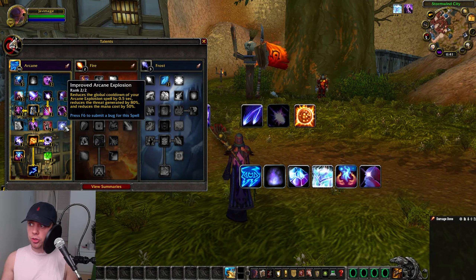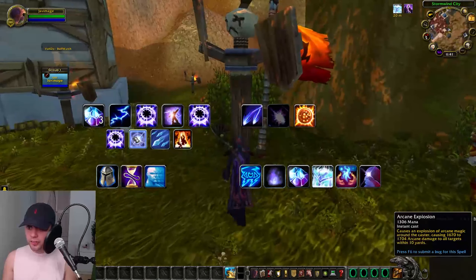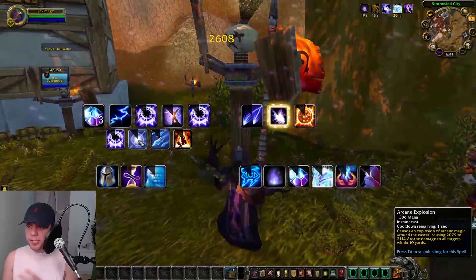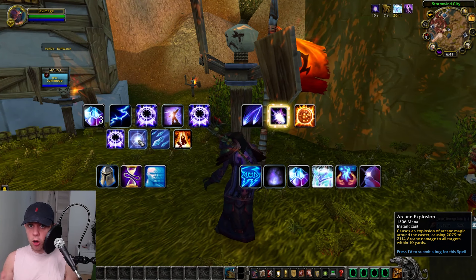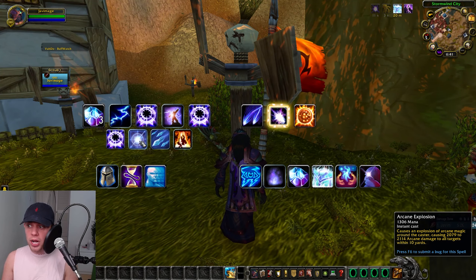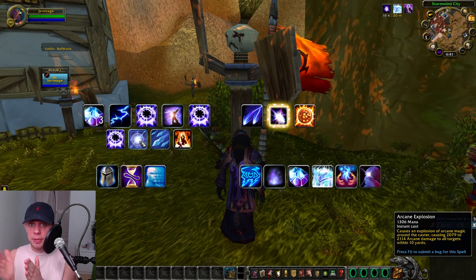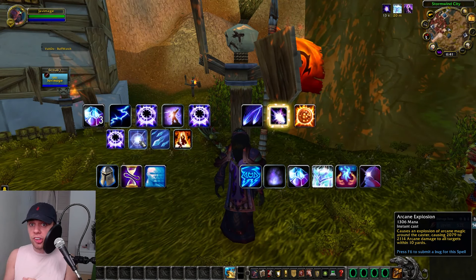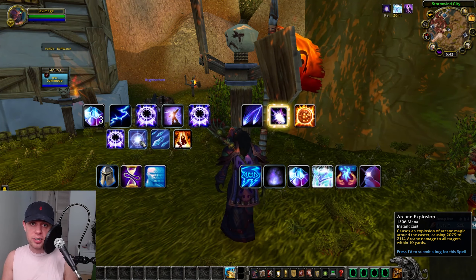Improved Arcane Explosion reduces the global cooldown of Arcane Explosion, reduces the threat generated, and reduces the mana cost. Arcane Explosion costs 1,300 mana and we're going to be using this in AoE quite rapidly, so reducing that mana cost and global cooldown really helps. If you don't know what a global cooldown is — that is the time spent between being able to use a spell again — this talent reduces that for Arcane Explosion.